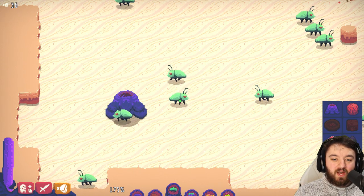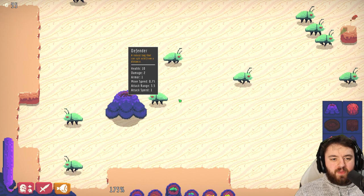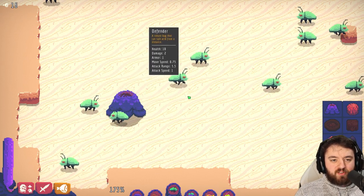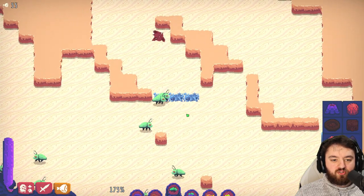Welcome back everyone. Today we'll be having a look at the Defender bug. Thank you for joining me. This bug is robust and can spit acid from a distance. Essentially he is one of your primary ranged units.